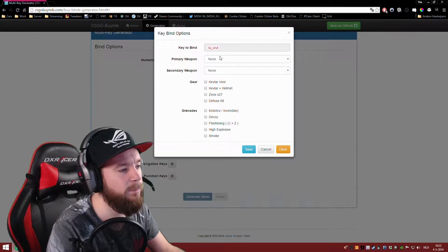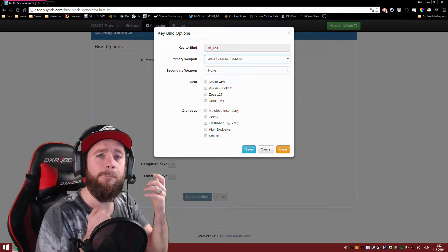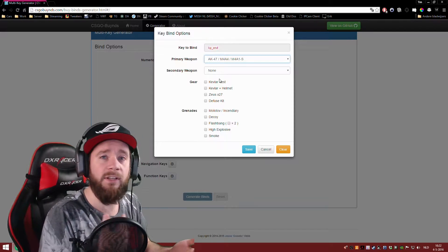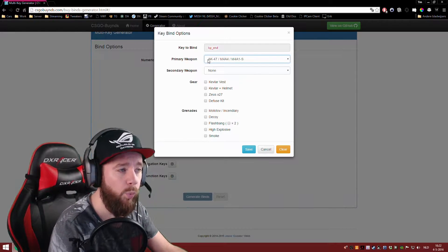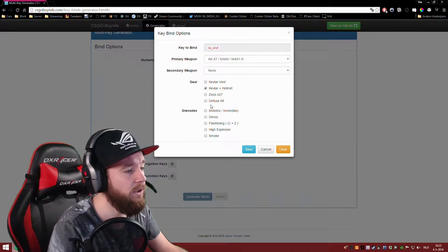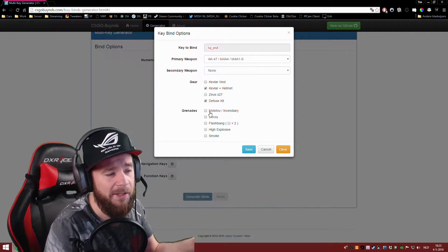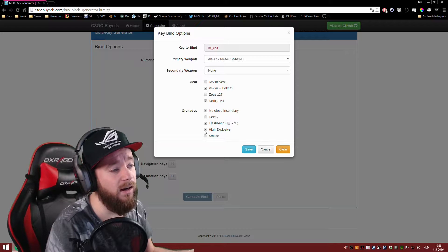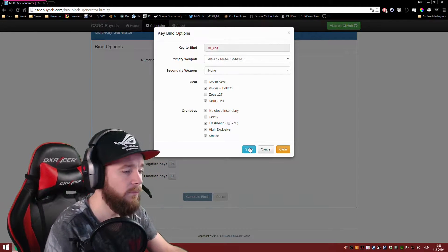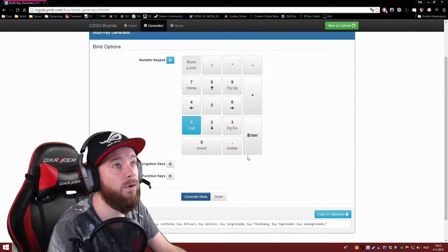In this case the KP End key. As a primary weapon I'm going to select the AK — this is going to be my main buying bind. So the binds I use when we have full money and can buy everything: you want the AK, the M4A4 or the M4A1-S, Kevlar plus a helmet, a defuse kit, and in my case I prefer a molly, a flash, a high explosive, and a smoke.